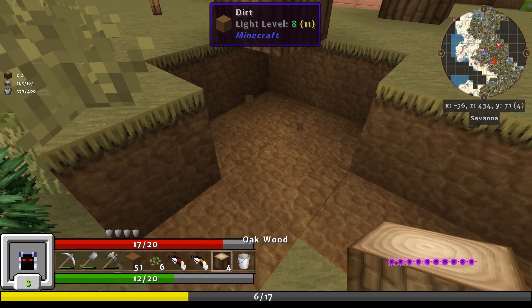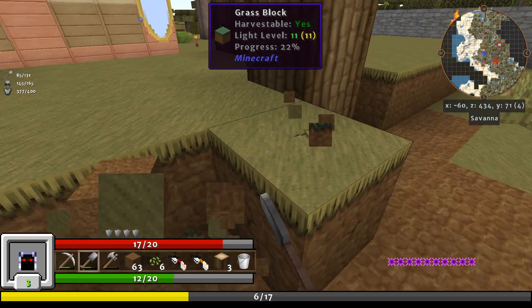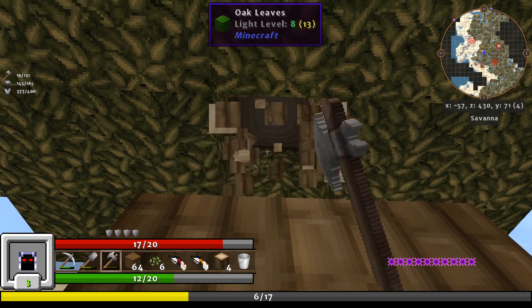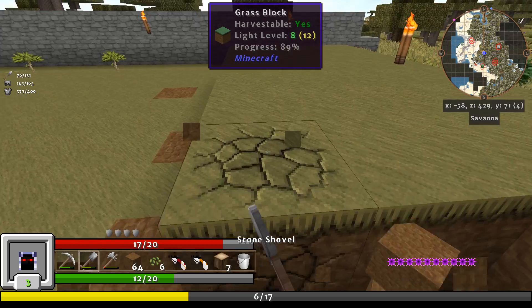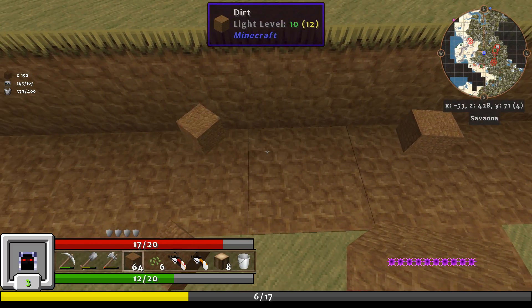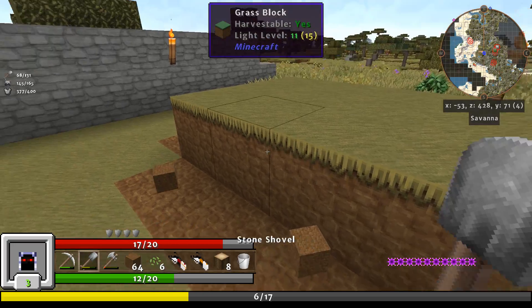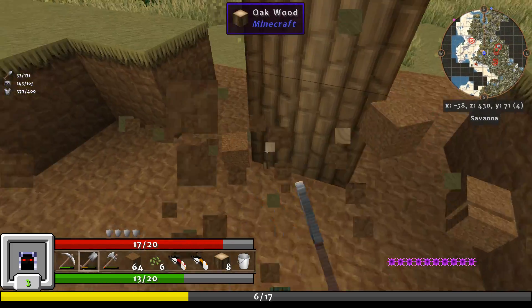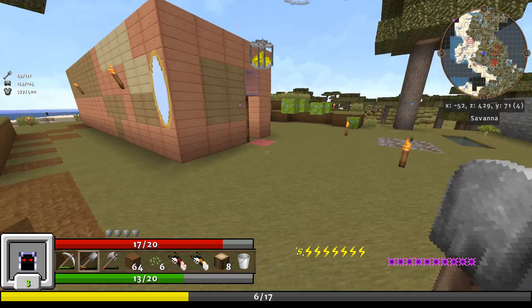I'll just keep it going down. Let's work our way this way. I don't like this tree because it's a small, stubby tree. Knock these down and the whole tree will come down — there we go.